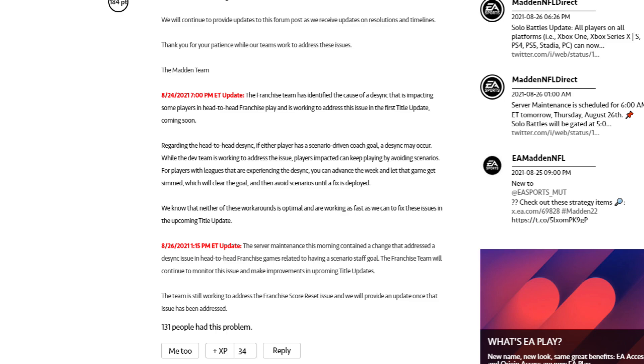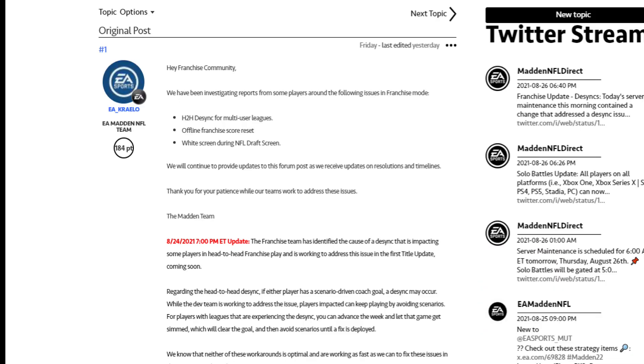EA is aware of these issues, putting out communications today that they have been investigating reports around the head-to-head desync, offline franchise score reset, and the white screen during the NFL draft screen. They put out an update today saying that server maintenance was done this morning, and a change was made that addressed a desync issue in head-to-head franchise games related to scenario staff goals. So basically, if either player had a scenario-driven coach goal, a desync would occur. The workaround for that is to avoid the scenarios, and then you won't have the desync. The server fix today addressed that desync from scenarios, but the issue still remains from the head-to-head desync from coaches playing GMs.